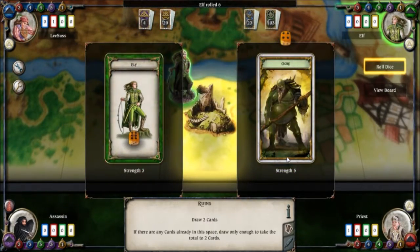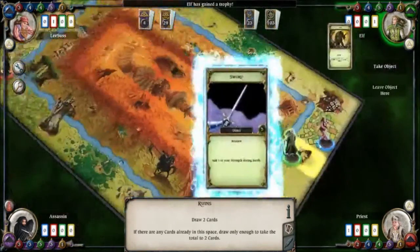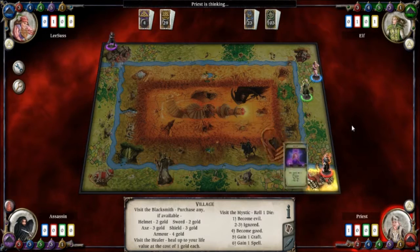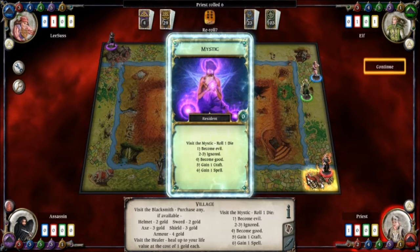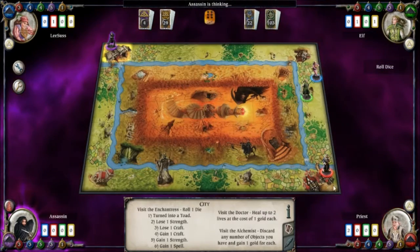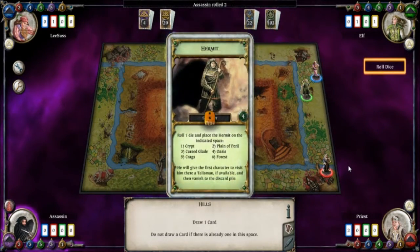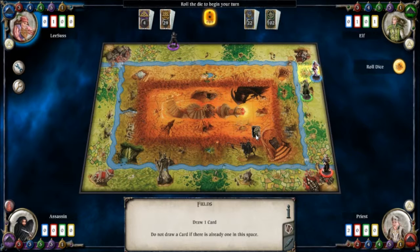The elf is now in combat with an ogre. He has strength three and rolled a six, giving him strength five versus seven — so the elf has been very lucky, initially weaker than the ogre, and he has killed the ogre. He also takes the sword, which was the other card. So the elf is off to a good start. The priest moves across to the mystic — there are various things you can do in the village: go to the blacksmith, the healer, or the mystic. He visited the mystic and got a random result of gaining a spell, so he now has two spells.